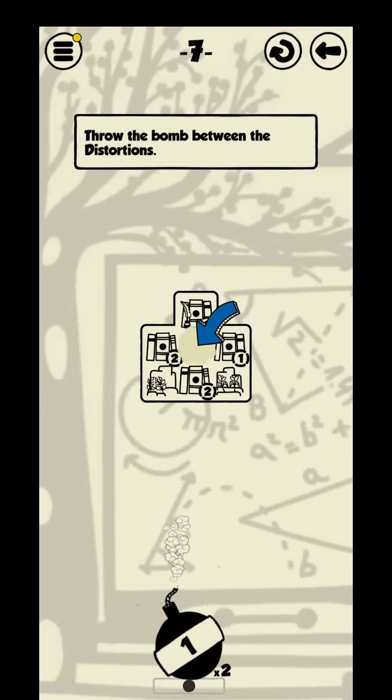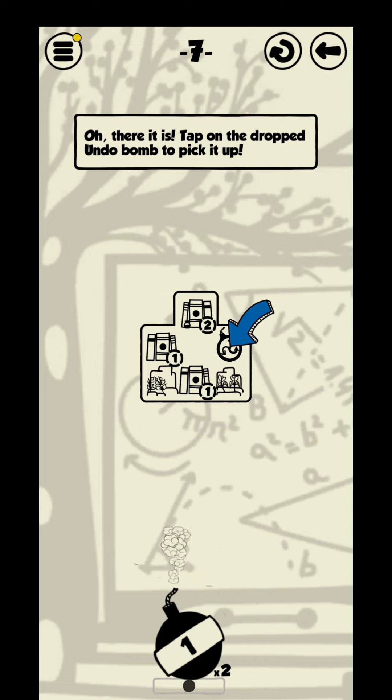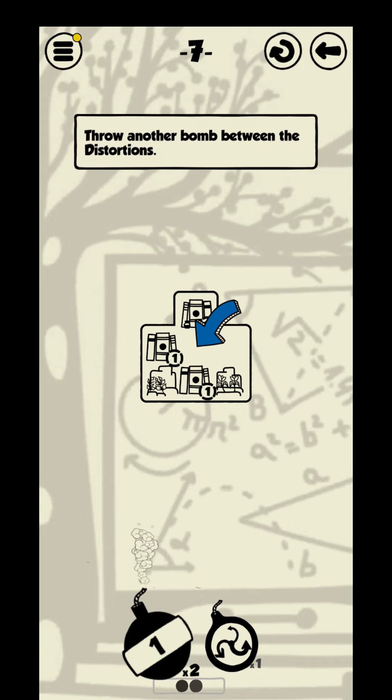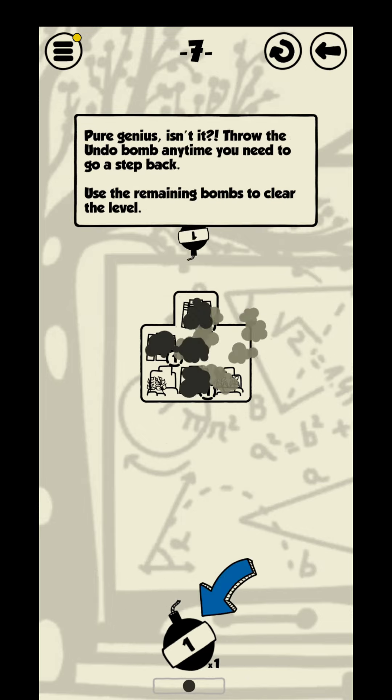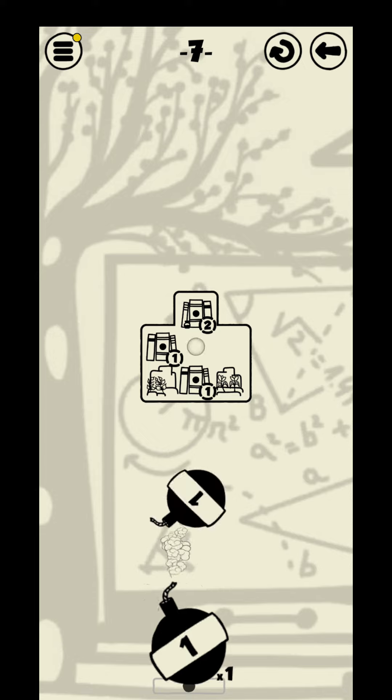Throw the bomb between the distortions. Oh, there it is. Tap on the dropped undo bomb to pick it up. Throw another bomb between the distortions. Now select the undo bomb. Pure genius, isn't it? Throw the undo bomb anytime you need to go a step back. Use the remaining bombs to clear the level.